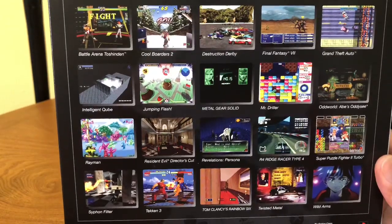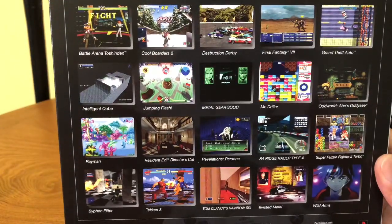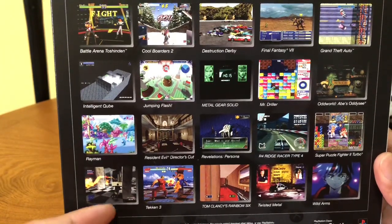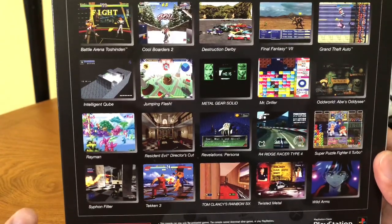Some of these other games are pretty good though. Final Fantasy 7 is going to keep you busy for hours. Intelligent Cube is going to keep you busy for a while. Mr. Driller is fun for a couple minutes. Rayman is my favorite right now. Siphon Filter I love — that's a fun game. Tom Clancy's Rainbow Six is trash.